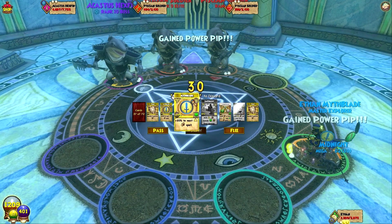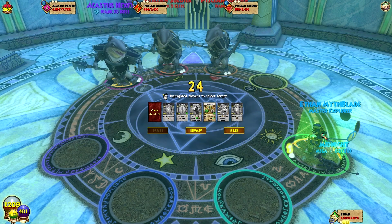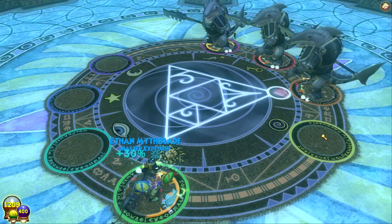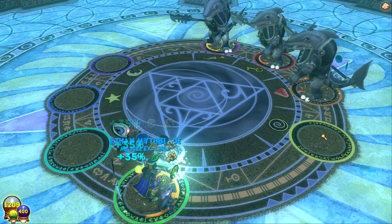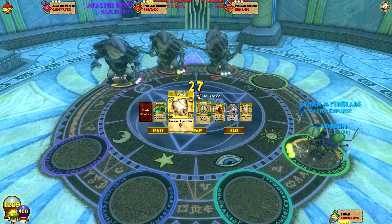I want to use Earthquake because it removes all of the shields — that would be really good. Pray for a power pip next, yeah, we're going to do that — no ifs, ands, or buts. We're doing it! I'm doing this because there are three shields — that's ridiculous. There you are, Humongo!